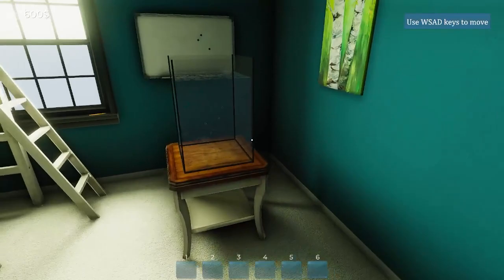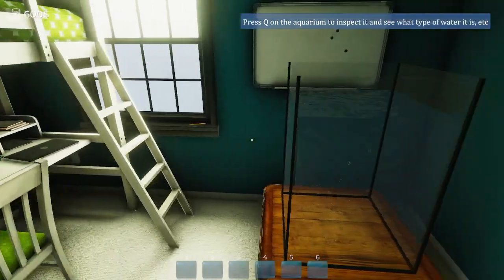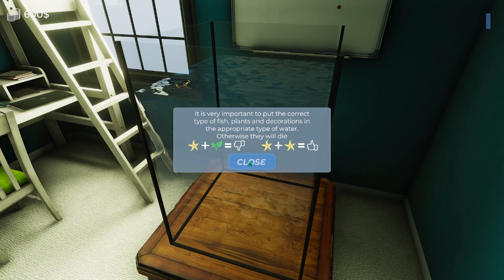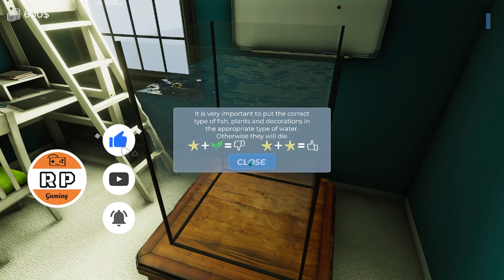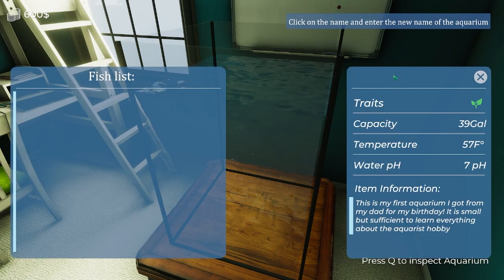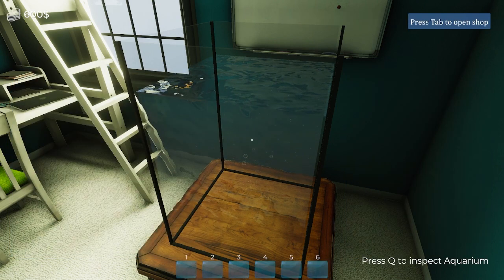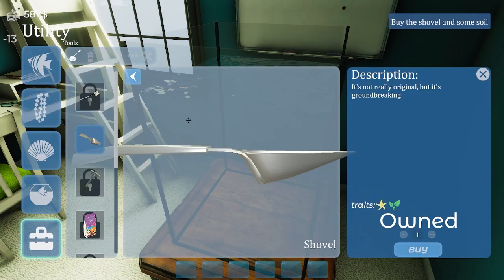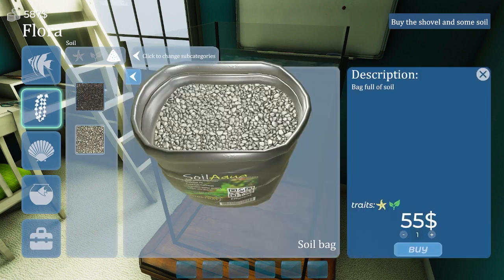Let's check out the full release - I'm just going to do what the game tells me to do. This is information about making sure we have the right water for the right fish - salt water versus fresh water. I've never named an aquarium before, so we'll call it 'fish.' Let's build ourselves a small aquarium right off the get-go.